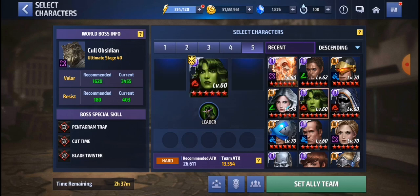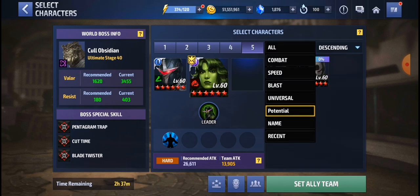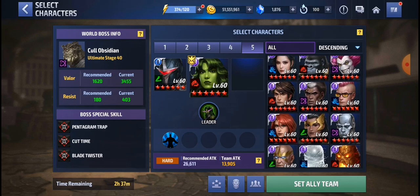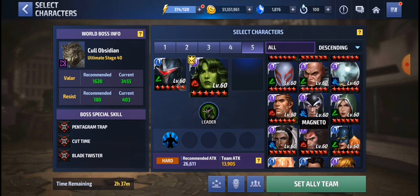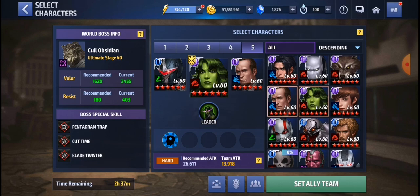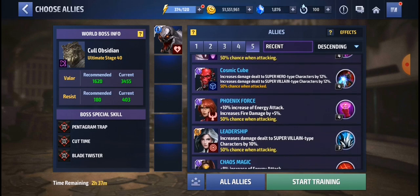I'll use her because she has a nice leadership that increases damage dealt to male type characters by 55%, and Kull is obviously a male type character. We'll also use Kullsun for the guaranteed trait. Darkhawk is a hero, so that's our team setup. Team attack is below average, but that's because Darkhawk is very weak — I believe it's just healing and mind control.